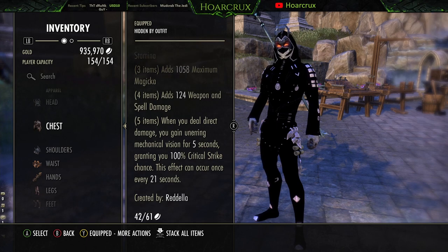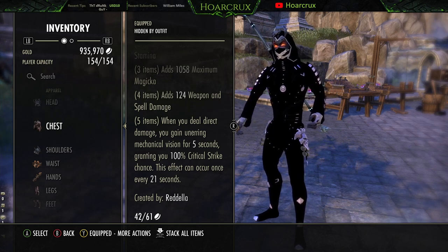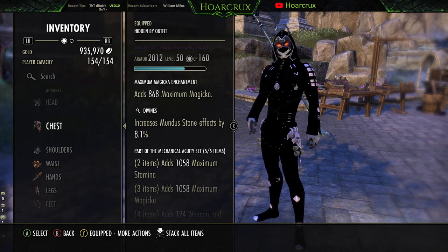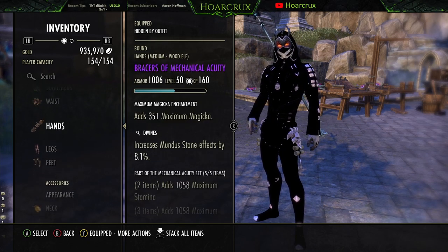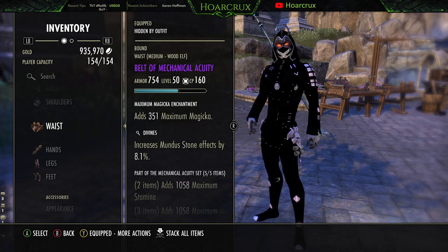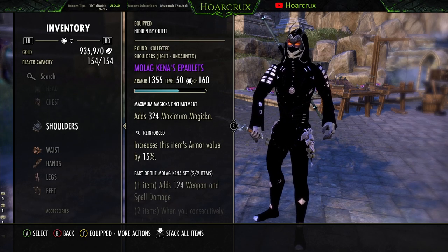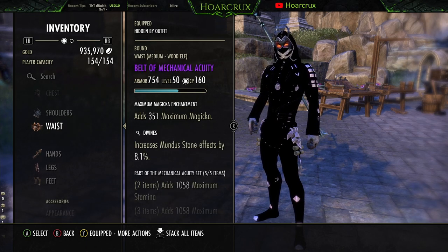Last but not least is Mechanical Acuity. You proc this by doing any direct damage attack. It gives you 100% critical strike for 5 seconds on a 21-second cooldown. This is an absolute must-have because you have to get the crit — if you don't get the crit, you're gonna look like an idiot. All armor is six medium, but ideally you want seven medium. I just didn't have a Kina shoulder in medium, but seven medium is ideal because we use the medium armor skill line passives to get the spell damage.